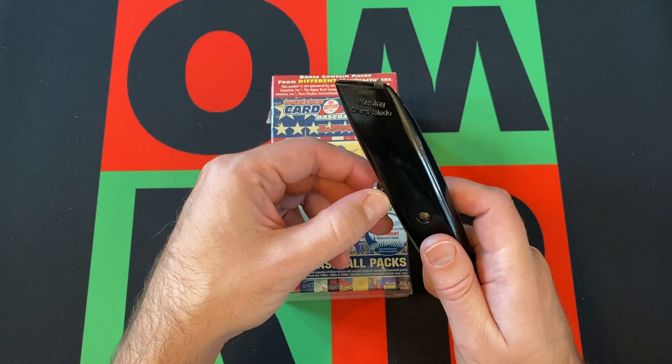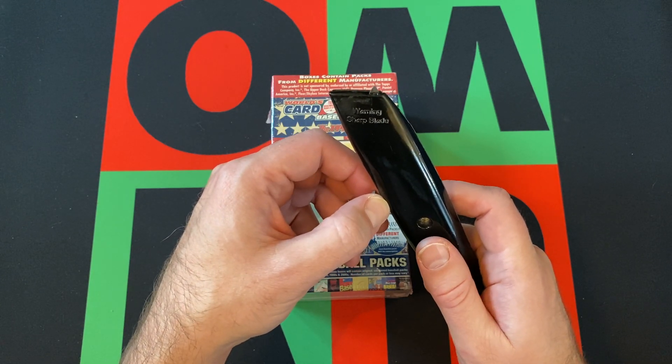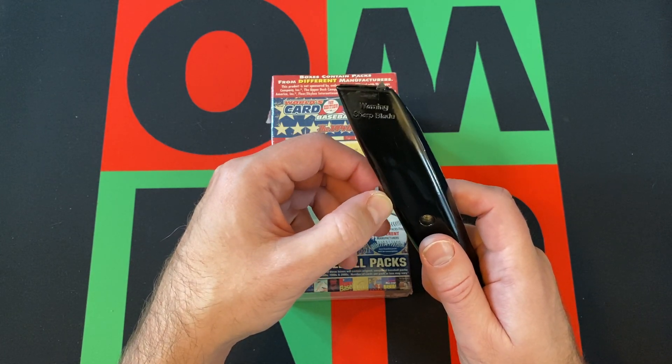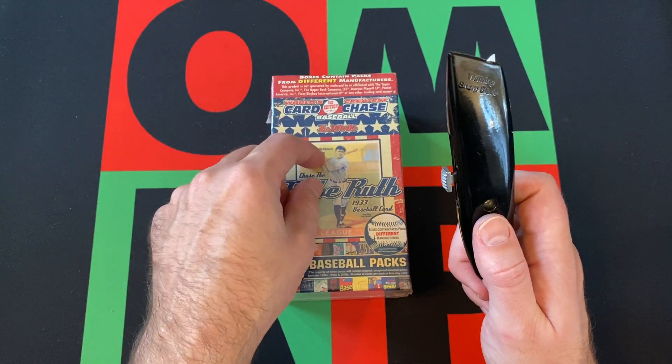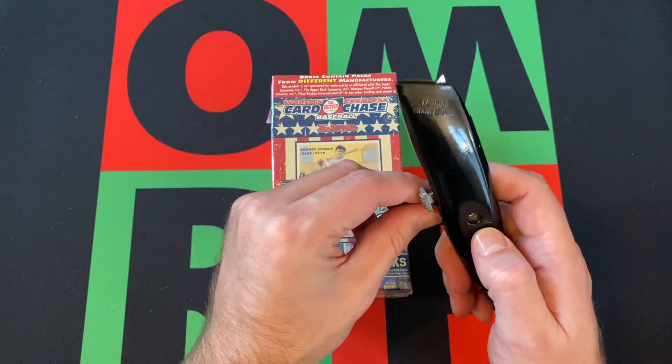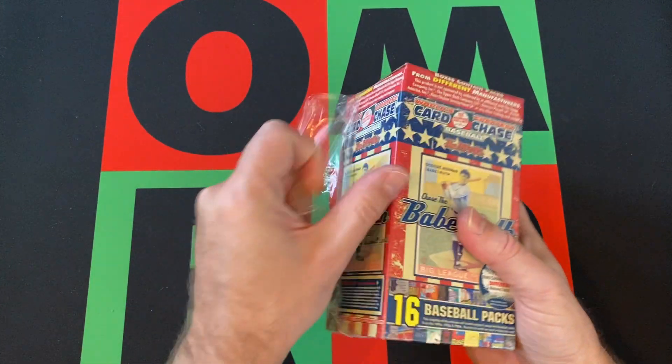...a couple 89 Topps, an 88 Fleer, some 90 Upper Deck, a 2010 Series 2 Topps — I know that — and 2007 Upper Deck Future Stars. Let's just get into it and see what we've got. Those are just some predictions.